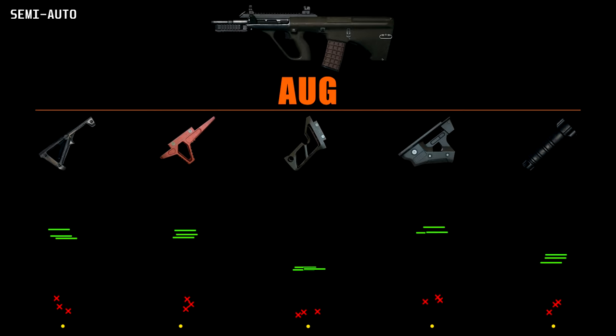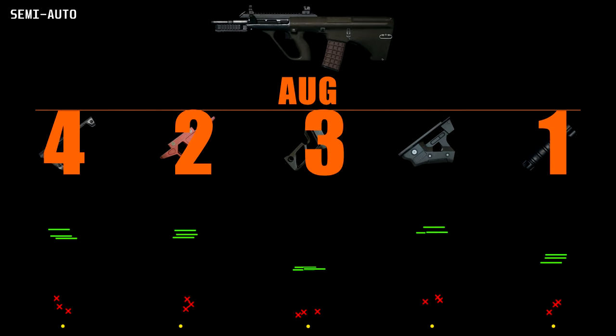For single fire, the AUG of course benefits from the low recoil, but the lightweight might still be a mid-range choice. Its high spread will make returning the reticle to your target a little tricky. Instead, consider the half grip or vertical grips again. Ranking for tapping: vertical, half, lightweight, angled, thumb.